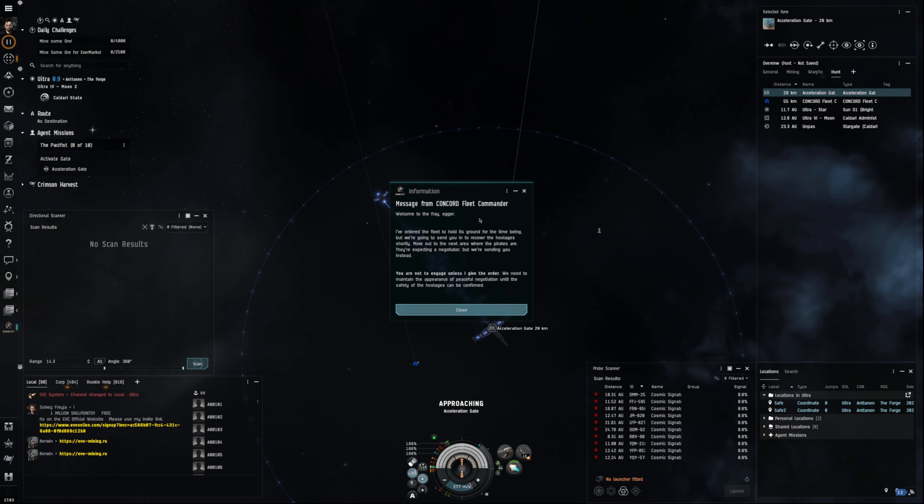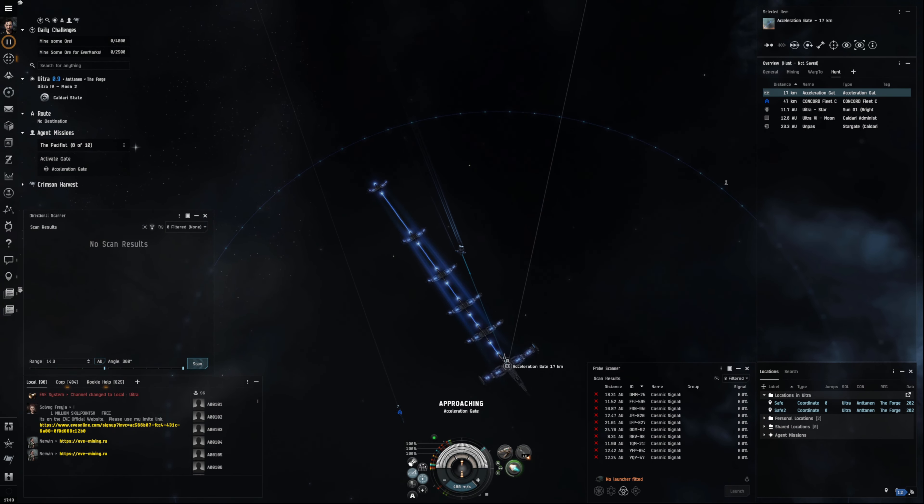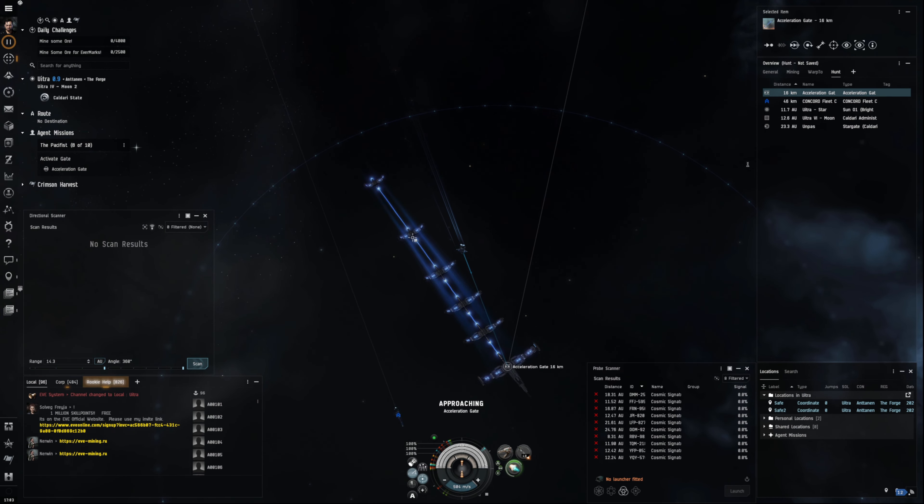We've got this message from Concord — not to engage unless I give you the order. So basically don't attack anything, we're just going to get the hostages. I'm pretty certain we're just going to fly in there, Concord are going to show up looking all menacing, and then we'll swoop in, grab the hostages and be on our way.